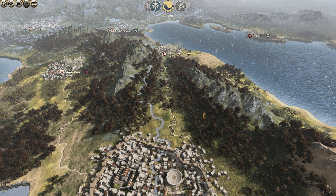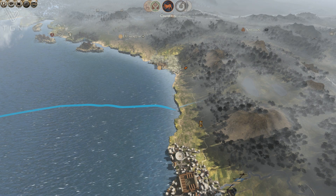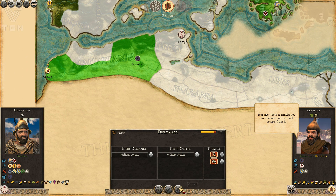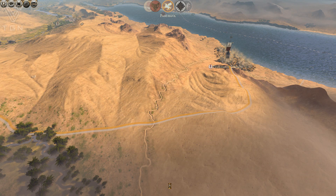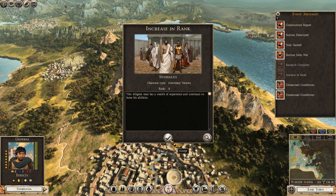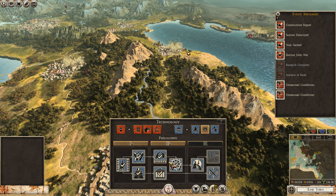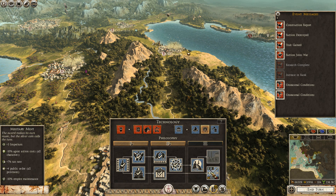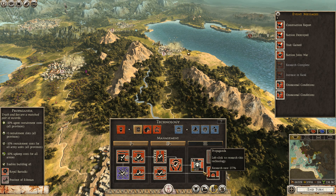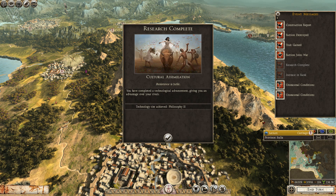Extra tax rate here too — look at me fussing over money like it really matters. I'm making plenty. We finished the cultural assimilation research. Now we can build libraries, which should hopefully speed up research. I really want to get some of the highest-echelon units, which requires building the royal barracks — that'll take forever in and of itself. Let's go ahead and get that underway.